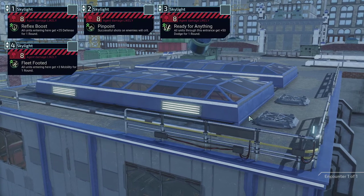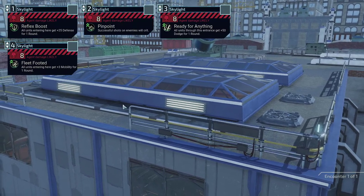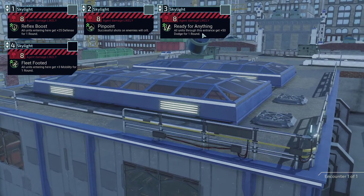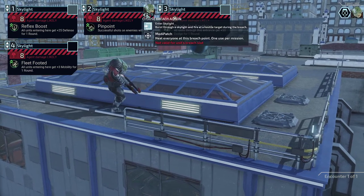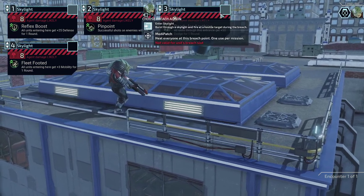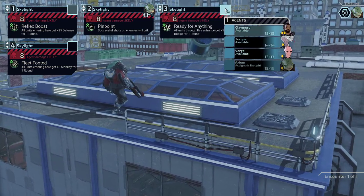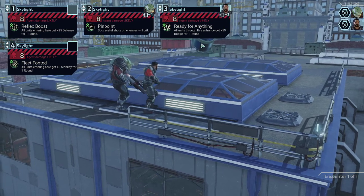Good time for a classical breach through four different areas. Plus 25 defense, automatic crit — I think we're going to take a shotgun onto that automatic crit. The unit gets 50% dodge for one round afterwards. Might as well be Claymore's entrance here.